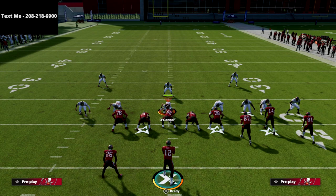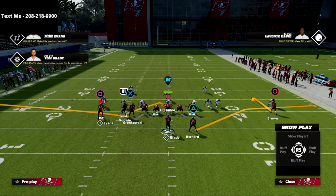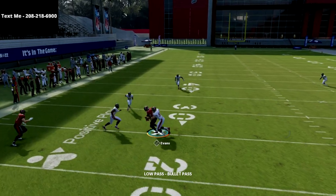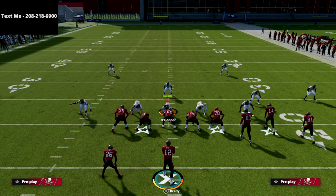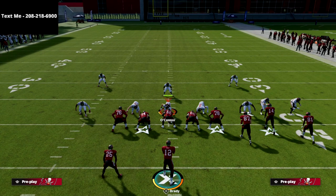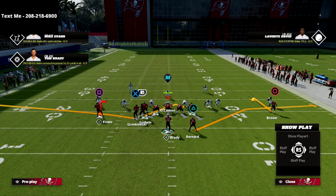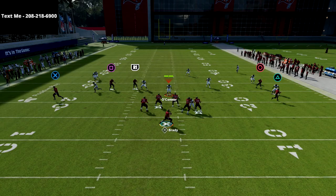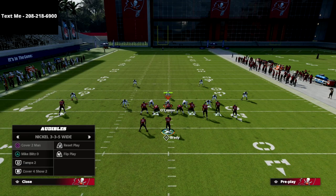If you leave the square receiver stock, the vertical hook sits inside the numbers and covers the route. You want it outside the numbers, which is where the motion snap comes in. I drop those vertical hooks and then on the left side I motion the receiver just a step and snap the ball — the yellow zone doesn't get out there and I check down to the square receiver. You can also put the R1 player on a hitch; he'll hold that vertical hook and you can check it down without needing to motion snap.